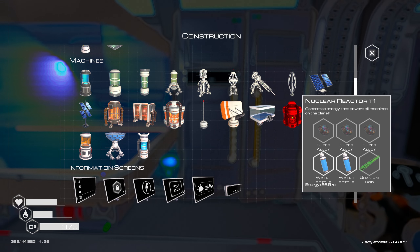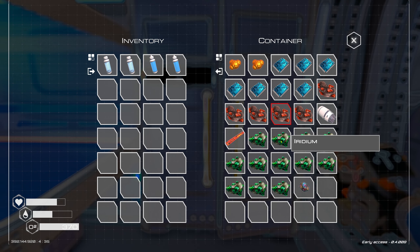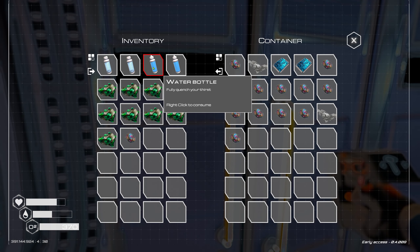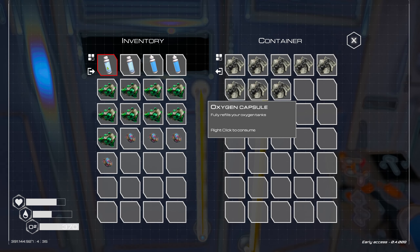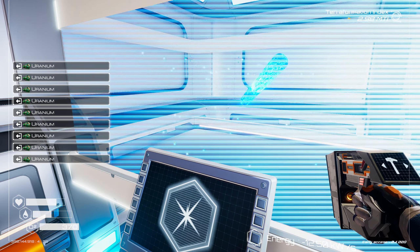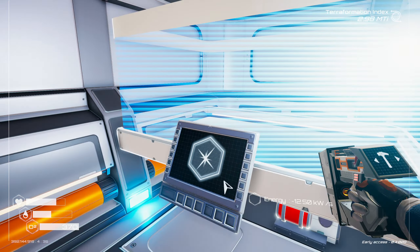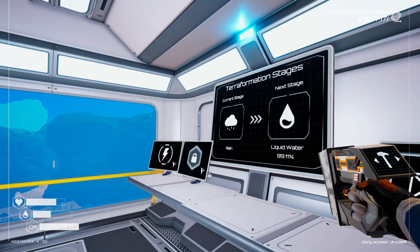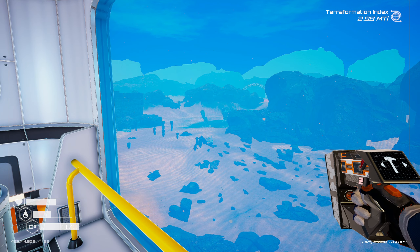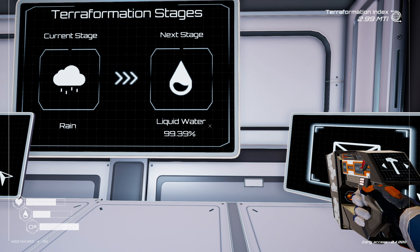What did we need for that nuclear reactor? The uranium rod - have I got enough to make another one? Yes I have. Let's do it. I'm going to get that on the go. Let's just watch this come in and see if anything happens. I'm still expecting a flood - that's why I think we were told to build high.